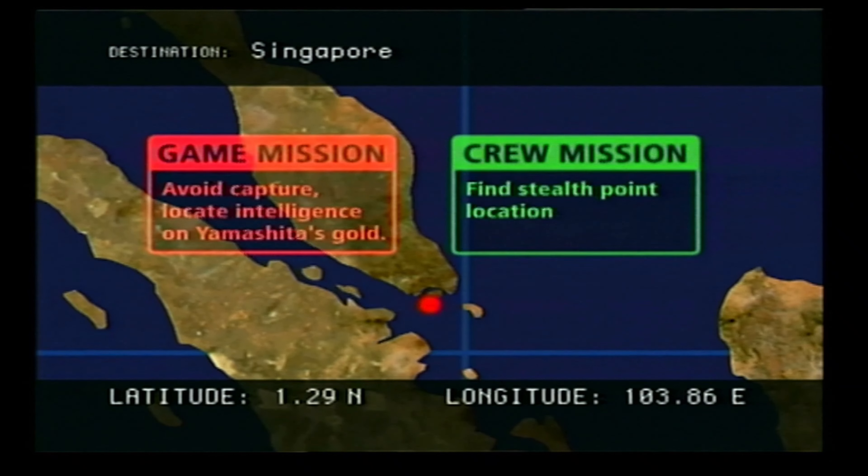One of the main goals of Medal of Honor Rising Sun is to find Yamashita's gold. In Singapore, the player will need to use stealth to find crucial information leading to its capture.